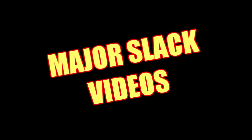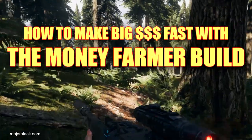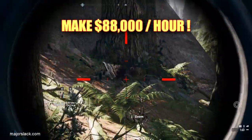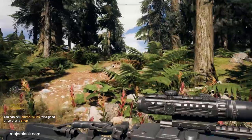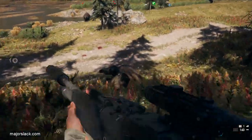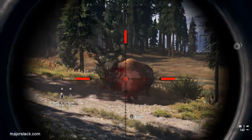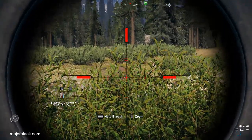My name is Major Slack and thanks for joining me in today's Far Cry 5 video. I'm going to show you how to make big money fast right near the start of the game with what I'm going to call the Money Farmer Build. With this build you can potentially make $88,000 an hour hunting and selling animal skins. I've seen all those videos claiming $100,000 or $200,000 an hour, and yet I've never seen anyone back up those claims with an actual timed hunt — round trip from general store, out to hunt, and back to sell.